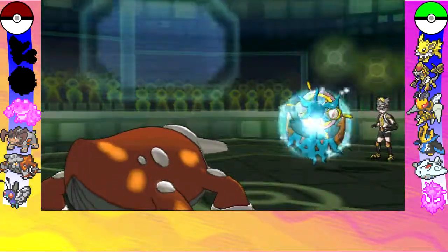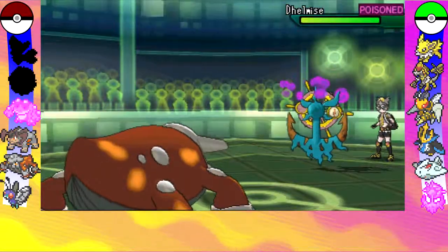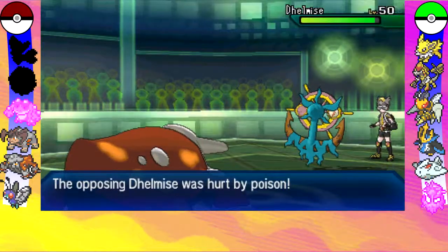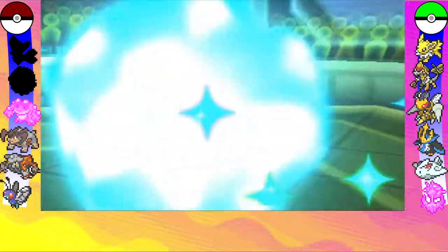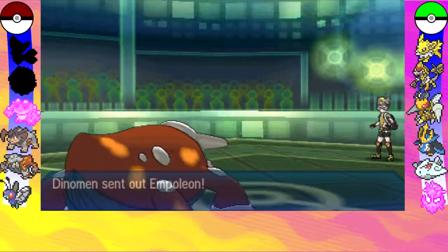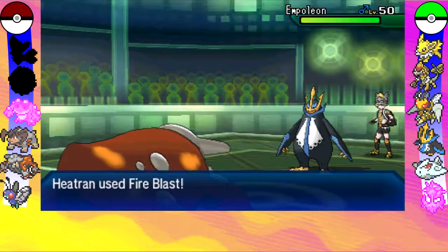So he brings in his Delmise and I bring in my Heatran because it just makes perfect sense — he's got a Delmise and I've got a Heatran. I might as well bring it in since I pretty much resist all of his moves thanks to being a Steel type, well except for his Ghost-type moves, but I'm still pretty fine with that.